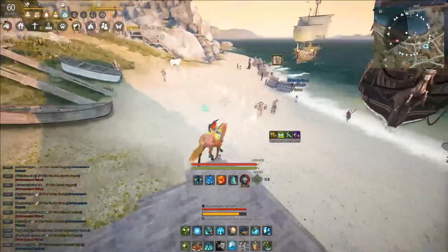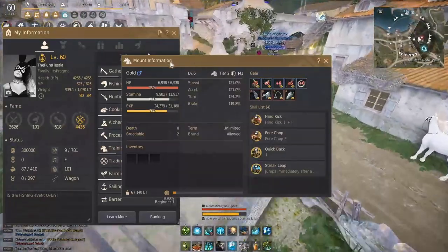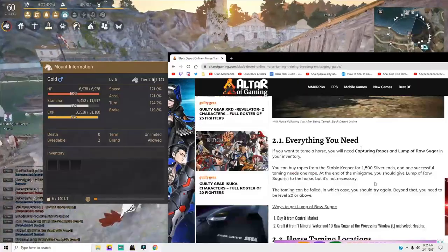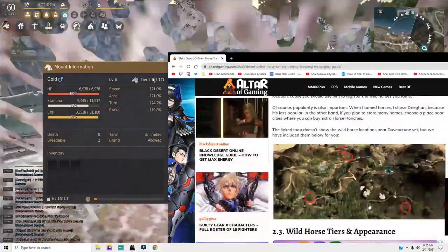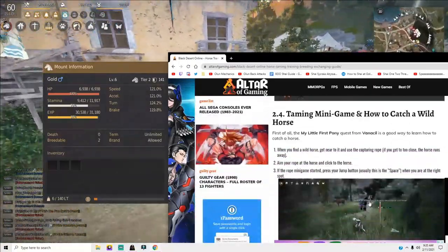What I'll be showing you today will not be the fastest way to do this. If you're trying to get to Artisan 1 as fast as you possibly can, you're going to want to go catch wild horses — I'll link a guide down below on how to do that. You basically get some rope, find some wild horses, then tame them. There's a mini game involved and different tiers, then you take it to a stable.